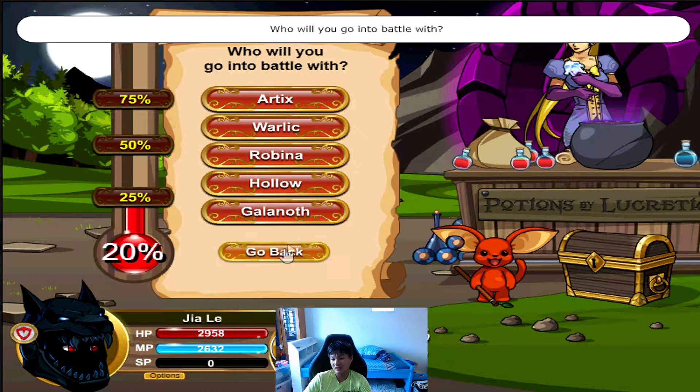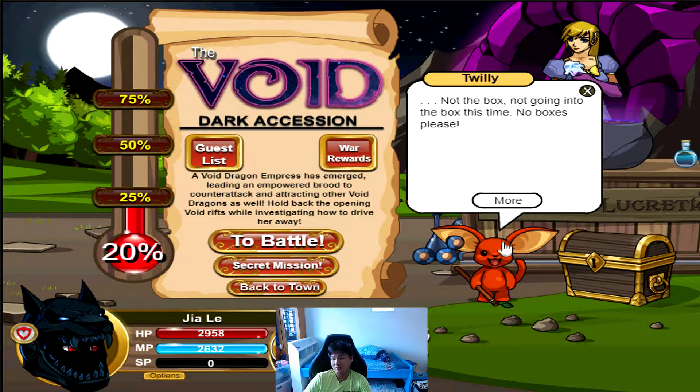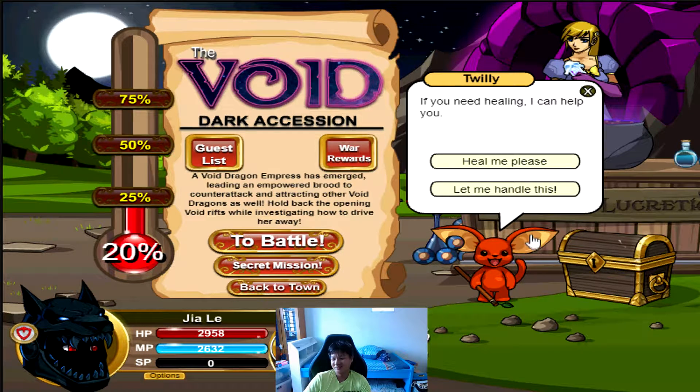A rift opens and we go into battle. Your standard guest list appears — not going into the box. Looks like we probably have a Dragon Blade... no, it's Dragon Slayer 20. I was hoping for a Dragon Blade.